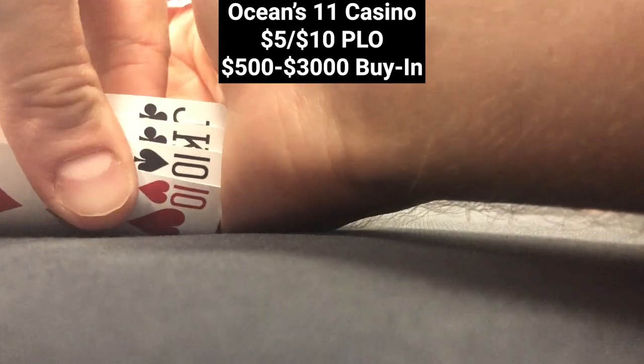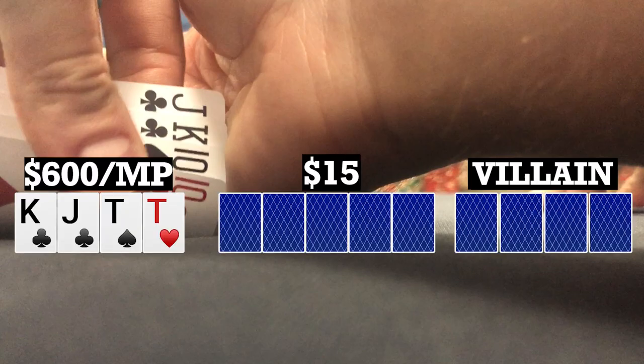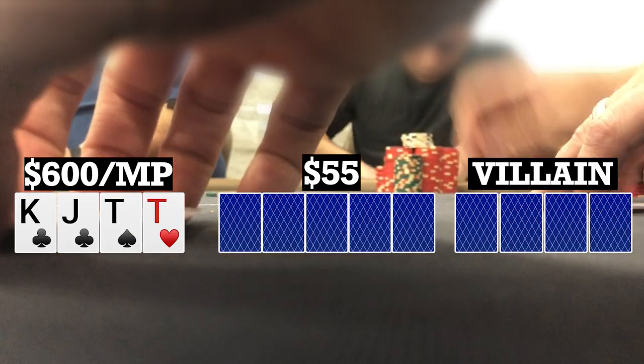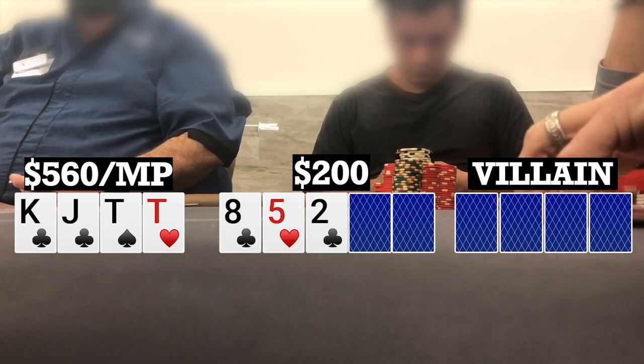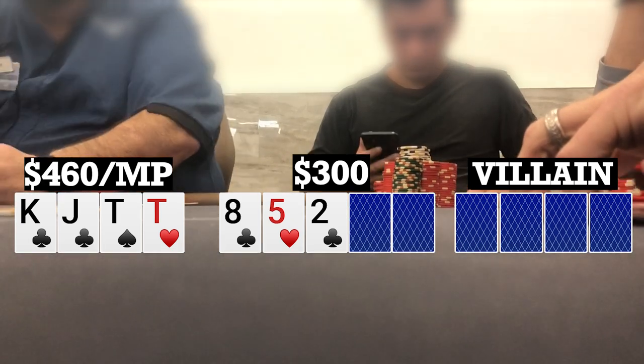Back in the 5-10 streets here at Ocean's 11. First hand I look down at King-Jack-10-10, single suited in middle position. Player to my right makes it 40. I call and there are three other callers, so we're going five ways to a flop. Flop comes 8-5-2 with two clubs. Checks over to me and I decide to bet 100, just kind of see where I'm at.